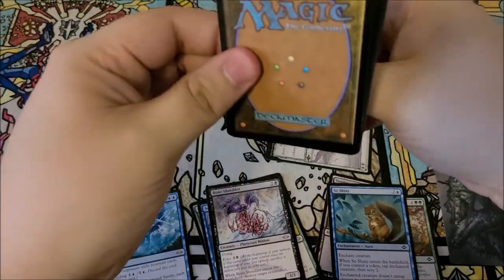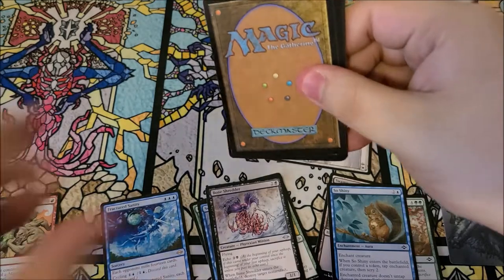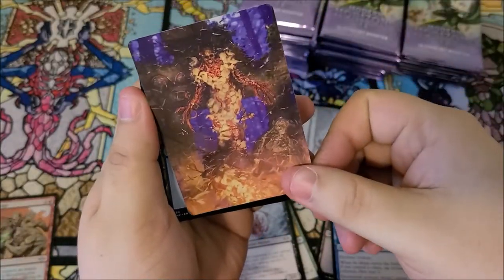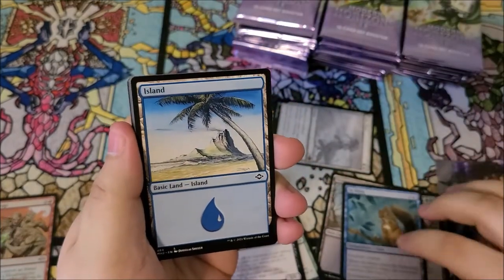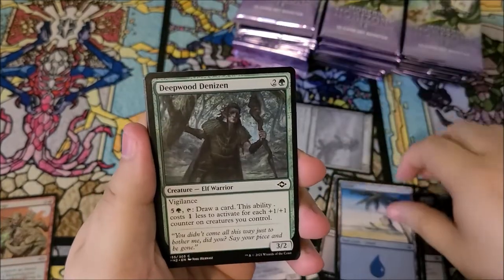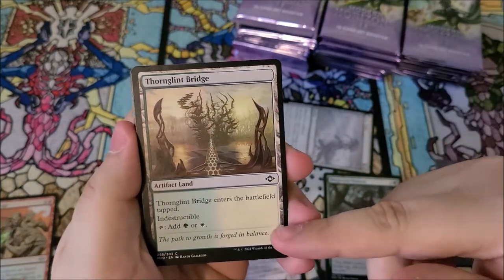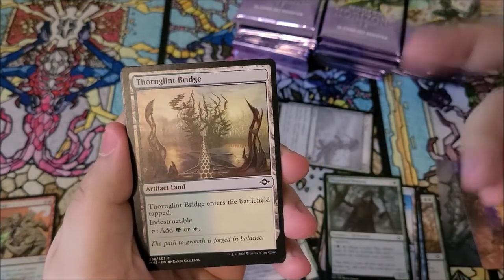We do have a back card, so it's probably a list card — hopefully something cool. Our art card is very cool. Let's burn through it. We got island, deepwood denizen, and a new land. The new lands are actually kind of cool — they come in tapped but they are indestructible and they're artifacts, so artifact decks, there you go.